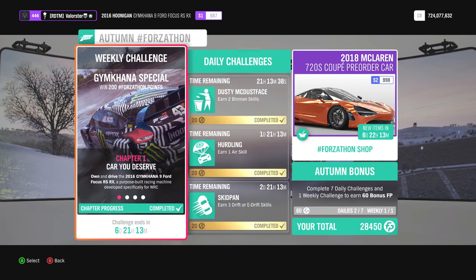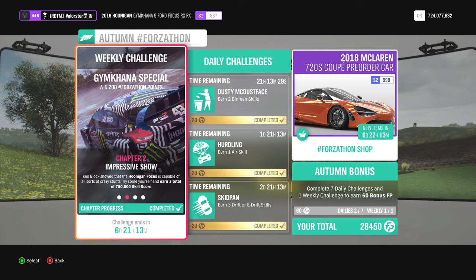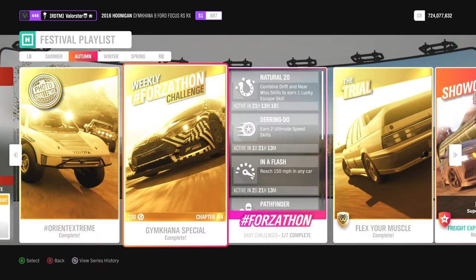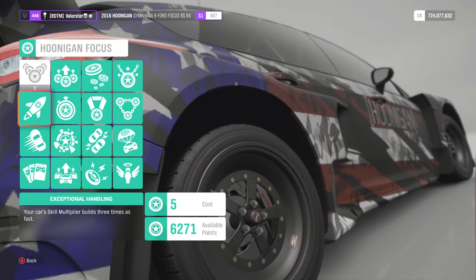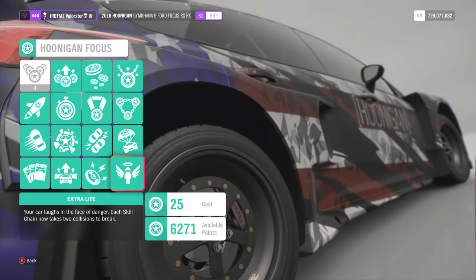Now let's have a look at the Forzatone. We need the 2016 Gymkhana 9 Ford Focus RS Rx. Then we need 750,000 skill score, 3 dirt scramble events — basically circuits — and 6 stars total on drift zones. Since we're already here, you can just knock yourself out, but do not forget to put this on — if you hit something, you won't lose your score.